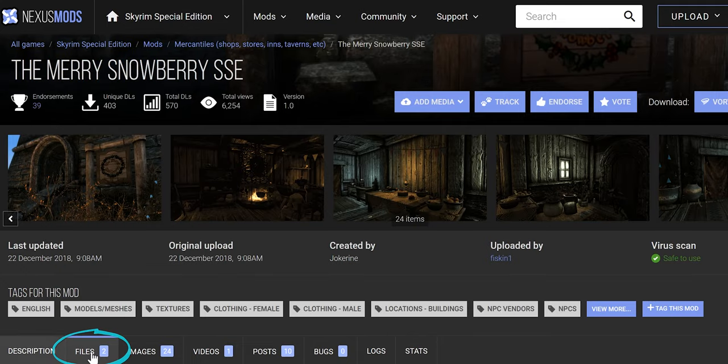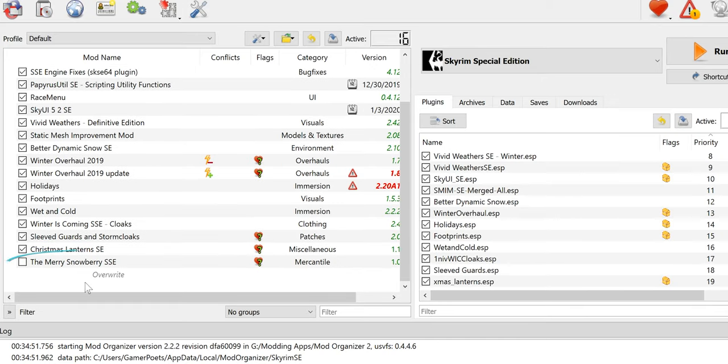Mod page. Files. Download the main file. Install. Activate.